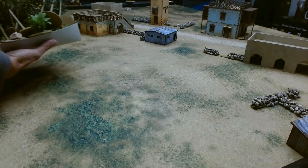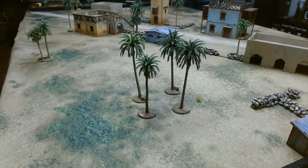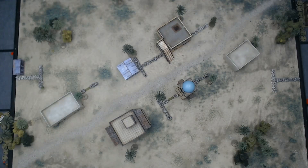We're going to be playing Scenario 11: Surrounded. The defender places half their force within 12 inches of the center, with the rest coming in from reserve. The attacker picks half their force for the first wave, and all remaining forces come in from reserve. It's also a confused fight, so units can come in on any board edge except the one the last unit came on. It's always chaotic and usually a lot of fun.